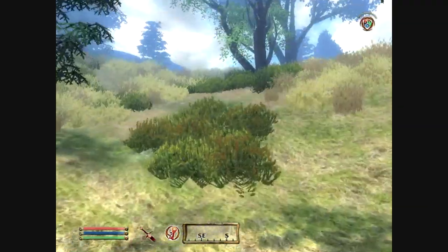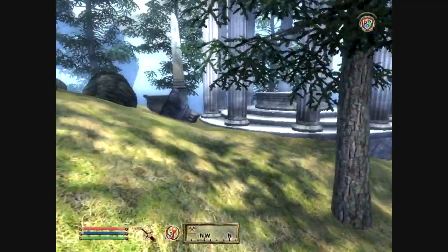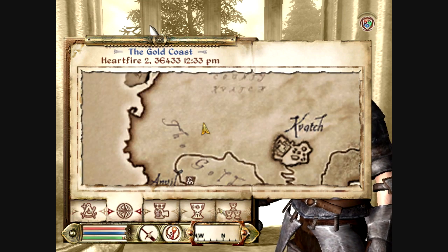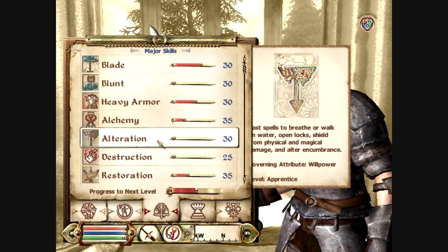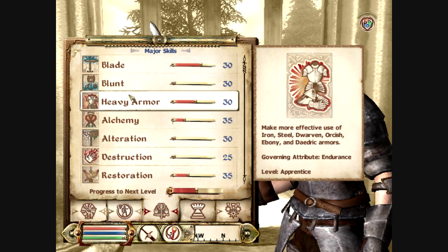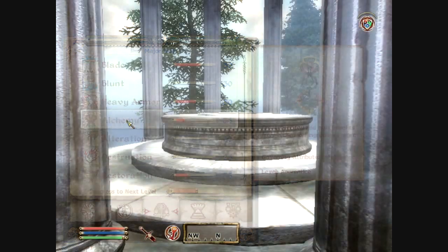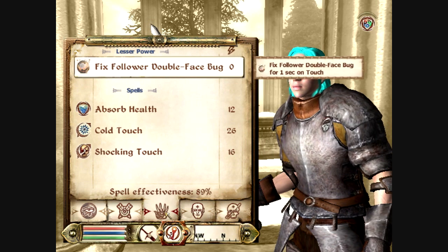Hello, this is Razor Flame Kun, and in this episode of the Oblivion Let's Play I'm going to be doing something I've been neglecting for quite a while, and that is leveling up my character. So I'm going to check out his skills. I'm going to be working on Restoration, Alteration, and Alchemy. I'll show you great ways to level up all three. To begin with, Restoration is the hardest skill to level up.